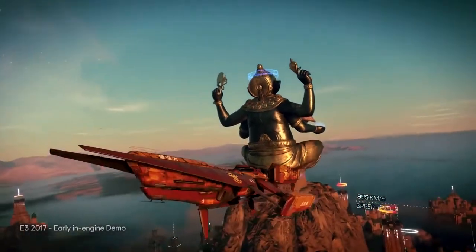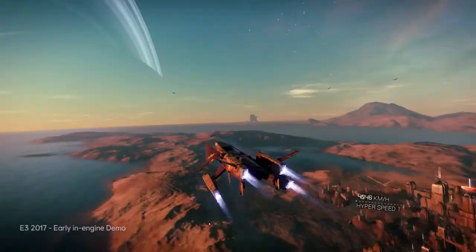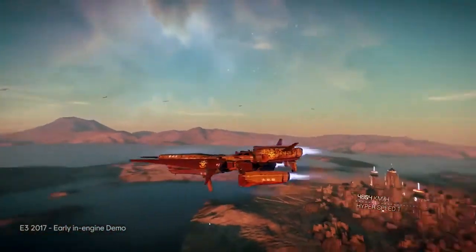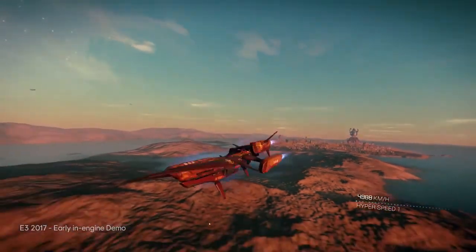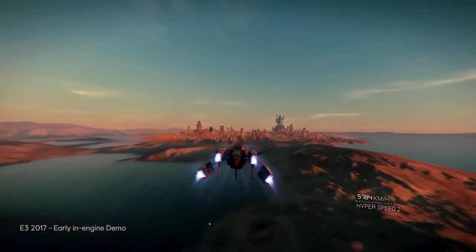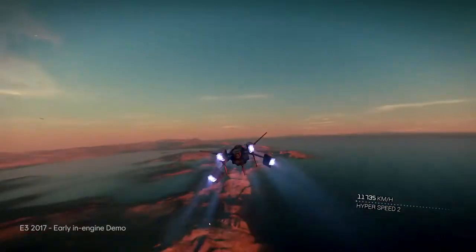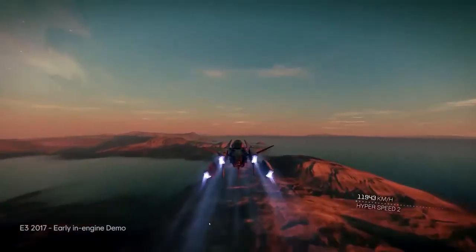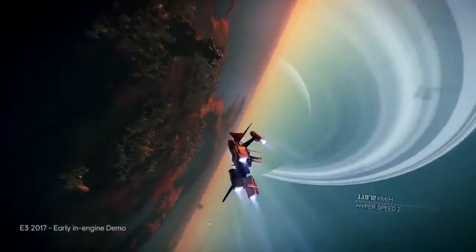I can increase the speed. This is a classic plane speed we have on Earth — we are about 1,000 kilometers per hour. But you can increase that speed dramatically. You see the speed is increasing — it's about 5,000 kilometers per hour. Let's go back in the city so we can really understand the speed. I can increase the speed again. You can use some tricks and movements. And then we are going to do a looping. You can combine any movements.